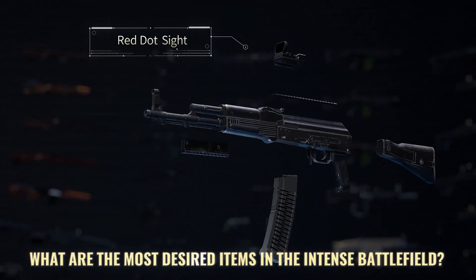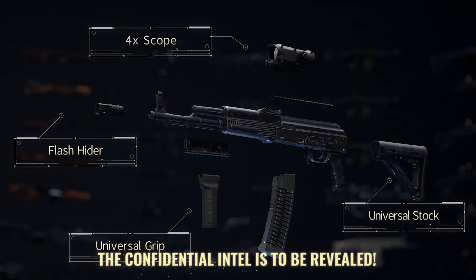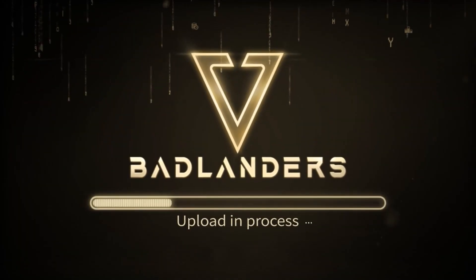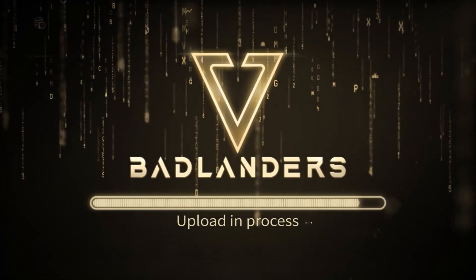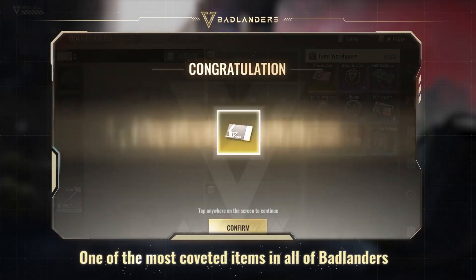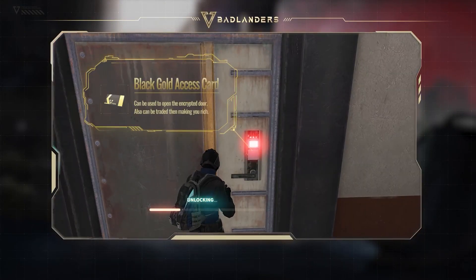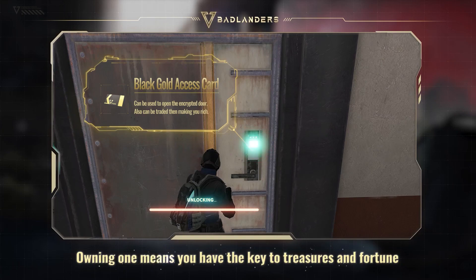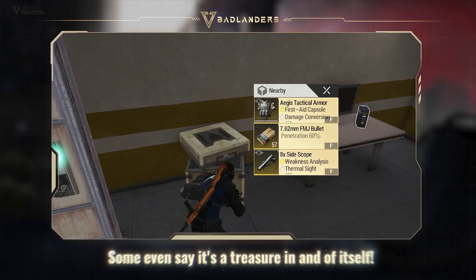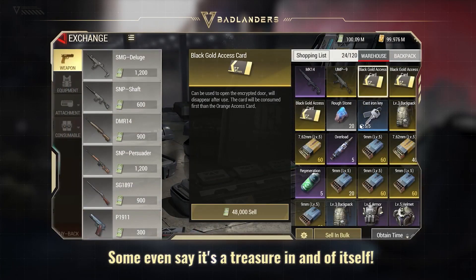What are the most desired items in the intense battlefield? The confidential intel is to be revealed. Confidential intel number one: the black gold access card — one of the most coveted items in all of Badlanders. Owning one means you have the key to treasures and fortune. Some even say it's a treasure in and of itself.